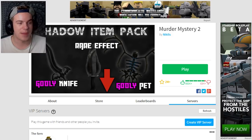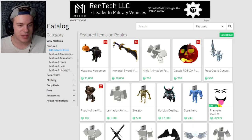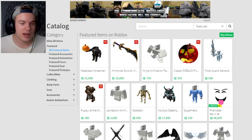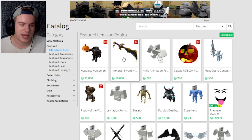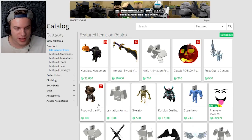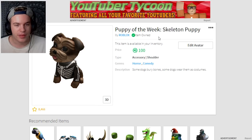I don't know how to fix this. What do you guys think? In the meantime, we have my catalog. Let's mess around on the catalog I guess, because we can't play Roblox — that's upsetting. We have this classic Roblox pumpkin head for an accessory hat. Since it's now October and Halloween, they have a bunch of stuff here. It's pretty cool. The Puppy of the Week — Skeleton Puppy — it's an accessory for your shoulder, so it's a shoulder puppy. That's pretty cool.